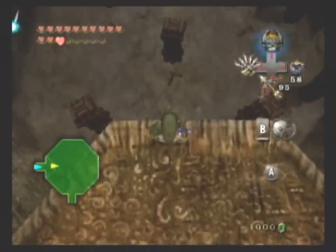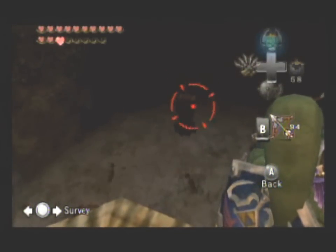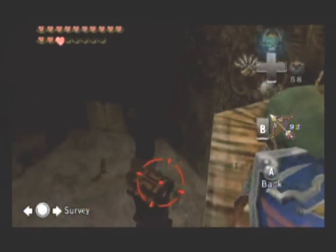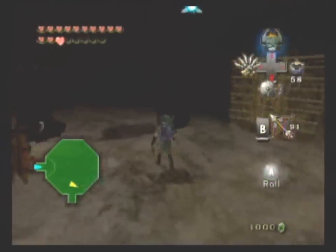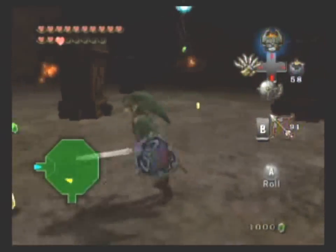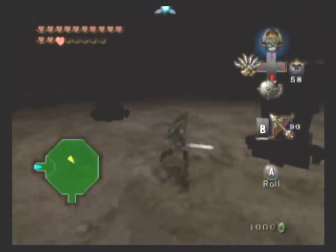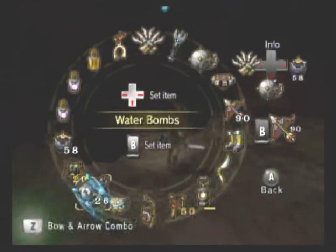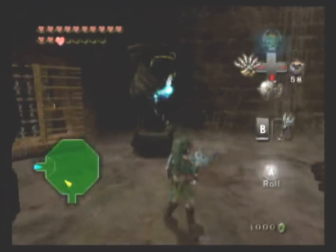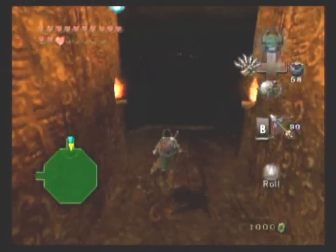We are going to take care of these Beemoths up here, because I don't want to take care of them down there. It's much easier to take care of them up here. Die, die, die. We only have one more left, so let's go all the way over here and take care of these bats. Now let's get our Dominion Rod out — this is the only time we need it in the Cave of Ordeals. Move this guy off of this switch and move this guy off of this switch, and it releases the gate, allowing you to go forward. Let's put our item back — we don't need the Dominion Rod anymore.